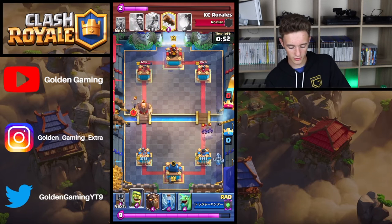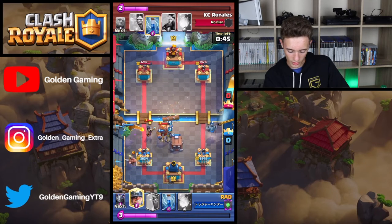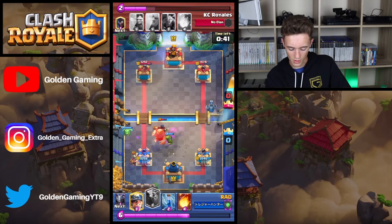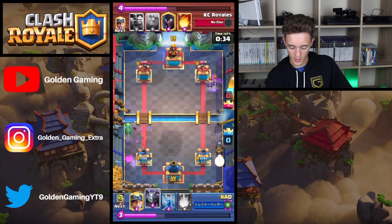Giant Horde is going to come down on the left as Goblin Horde comes down in the middle of the arena. Guard is going to come down to stab that Giant. Log going to come down to hit both the Goblin Horde and the Guards. Minion is still uncontested on that challenge. Giant going to get no damage. Night Witch is going to die.